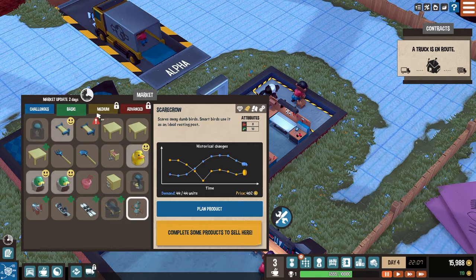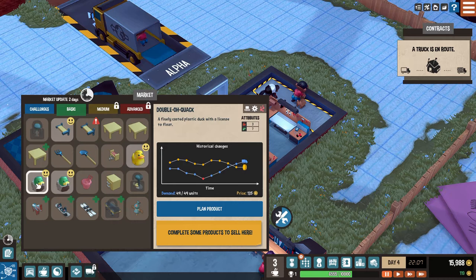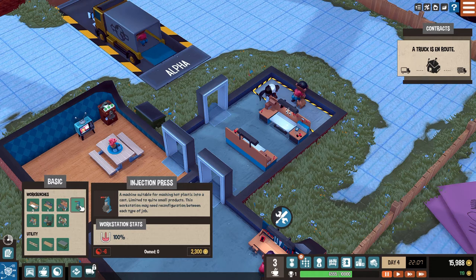We're going to do a duck maybe. This one looks middling - the demand is going up, so maybe the price will go up. Let's plan the product. We need stuff we don't have - we need a painter and mold plastic. We do not have injection molding right now. Can we order a thing? We're going to need plastic for something, so let's go ahead and do that. We'll get an injection molder, put it right next to the workstation. There we go, we'll do that and go ahead and order it.